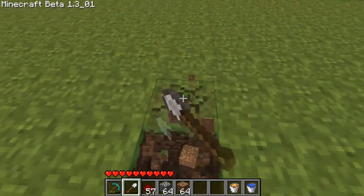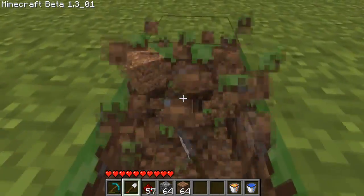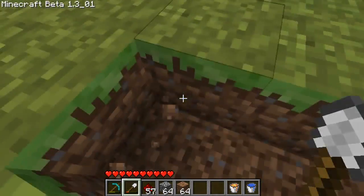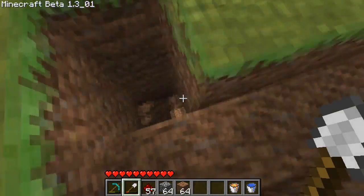So firstly what you have to do is dig a hole that's one by seven — one, two, three, four, five, six, seven. And then beside that you dig a hole that's three by seven.